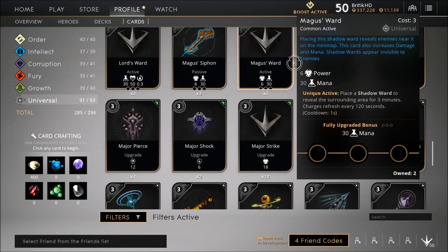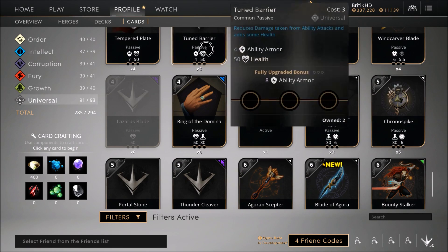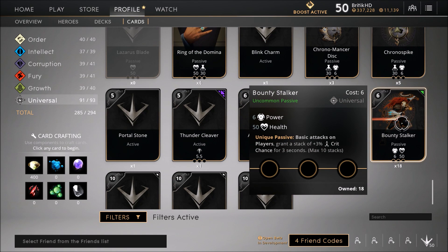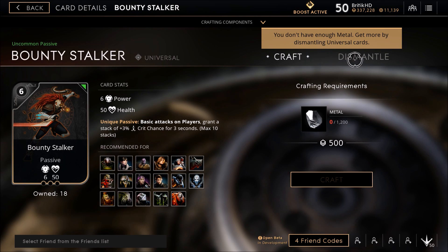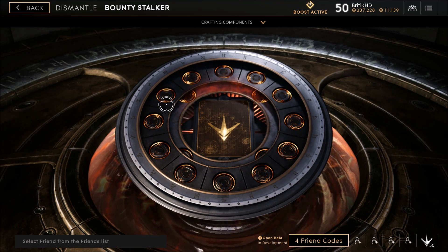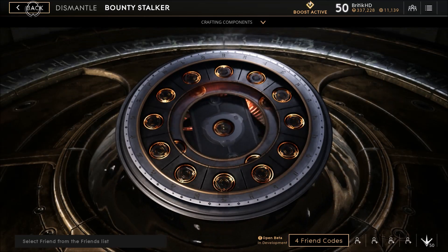What do we have a lot of that we don't really need? I'm looking for a ridiculous amount of stuff we don't need. Like Major Strikes — we have a lot of Major Strikes. We have a lot of Ring of Dominos. And we have a ton of Bounty Stalkers — 18 of them! They're uncommon, so they'll actually give you more than common ones. We can dismantle like 15 of them — I don't know anyone who actually uses more than one Bounty Stalker in their deck. We're just gonna dismantle 15 of them and get a ton of material. Perfect.